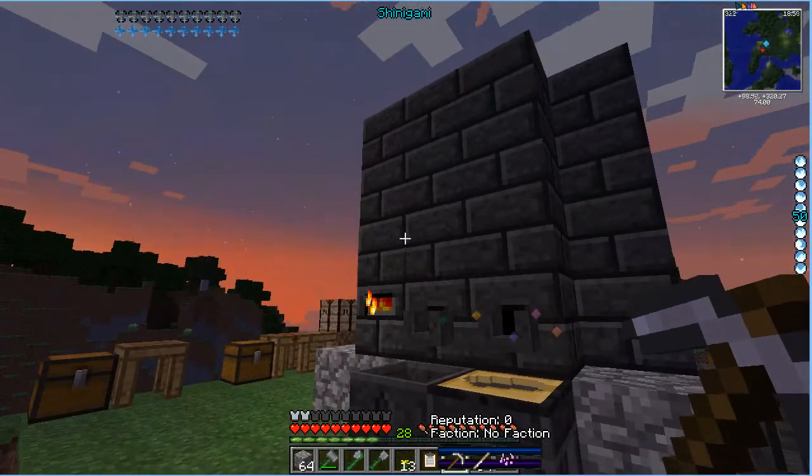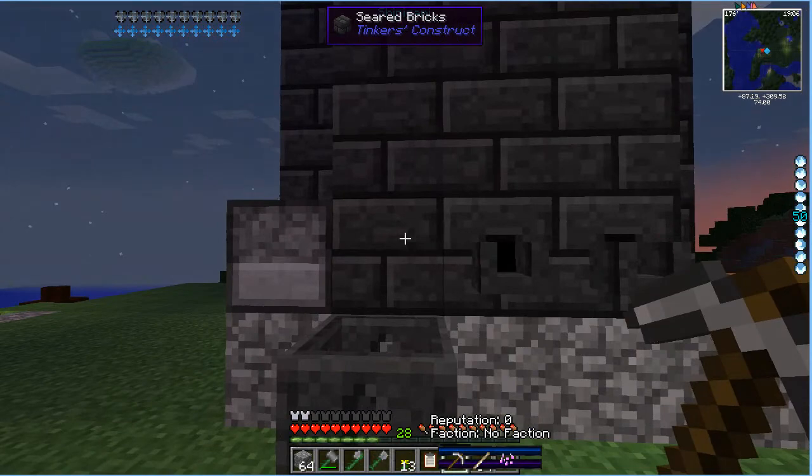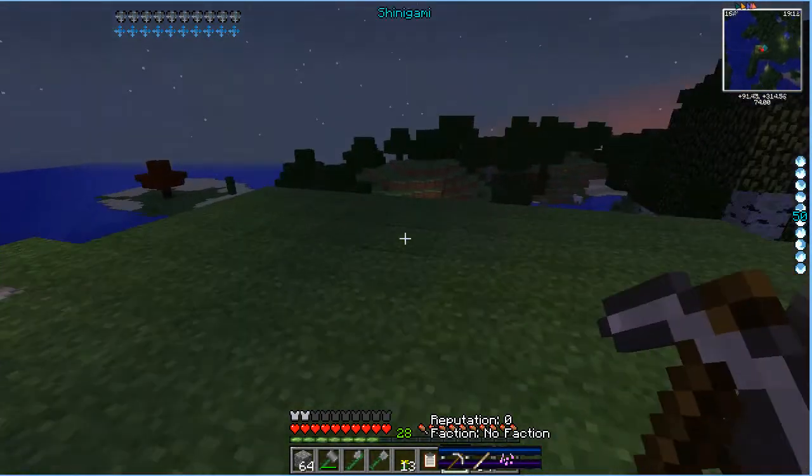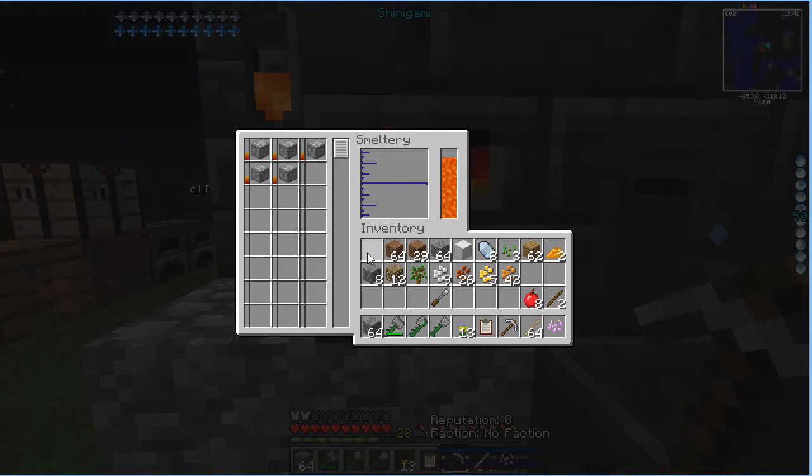We do have our smeltery, and actually we could probably make it a bit higher — this goes up to about six blocks, I believe. Right now we have four blocks high. If you think about it, nine plus nine is 18, and if you double that, that's 36. So we have 36 of those blocks. We got silver — do we have any? No. Well, anyway, that's for another time.